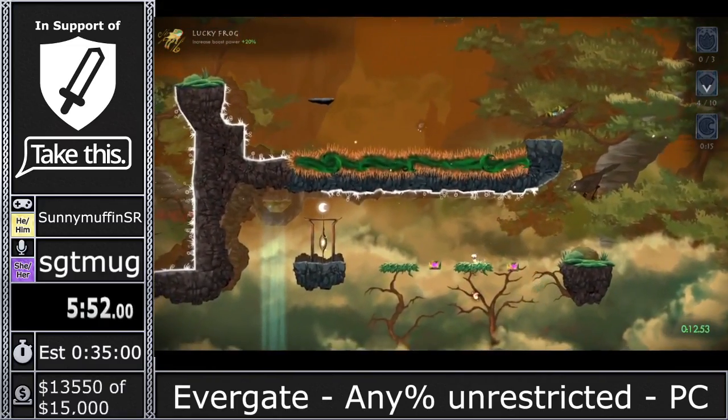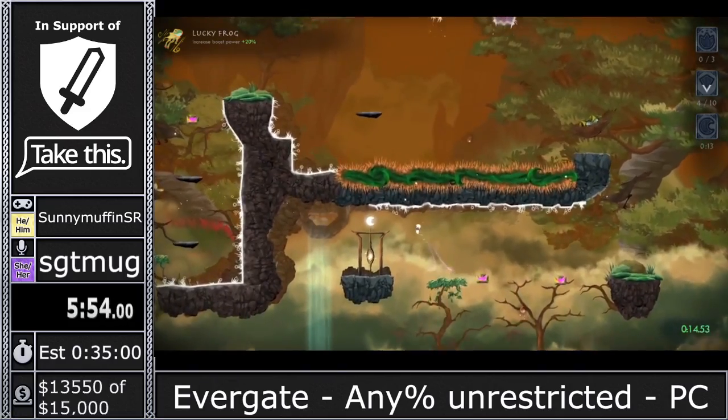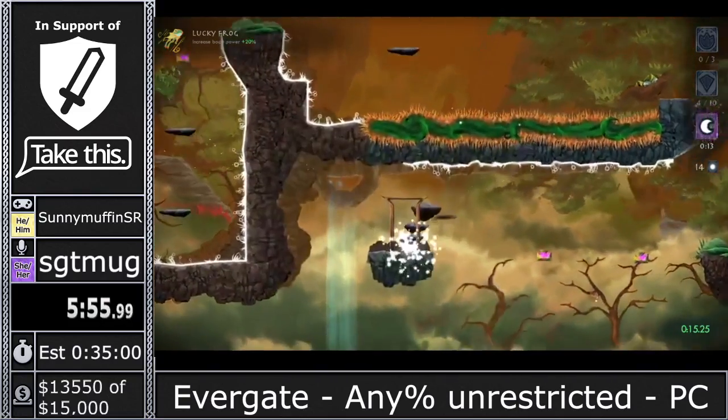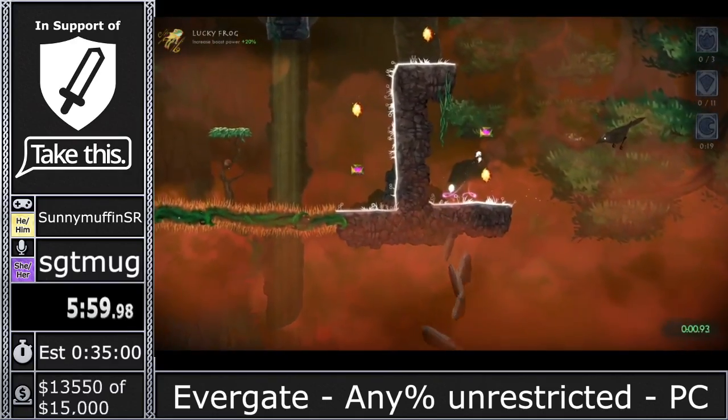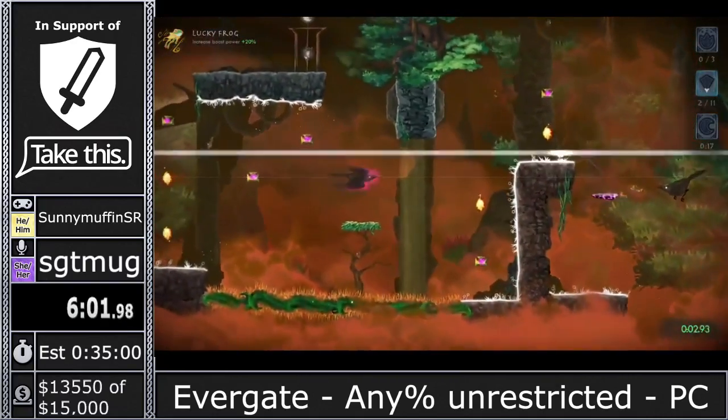This is the final level of Dark Woods. We've been seeing these crows — this is the only level where the crows are actually a problem — but with some good platforming we're able to make it up to the gate and finish off that level without too much issue.